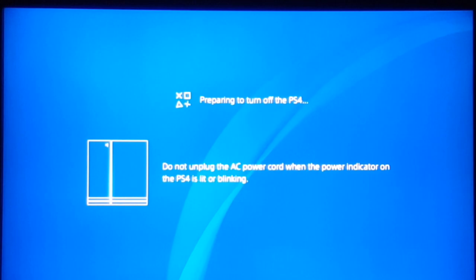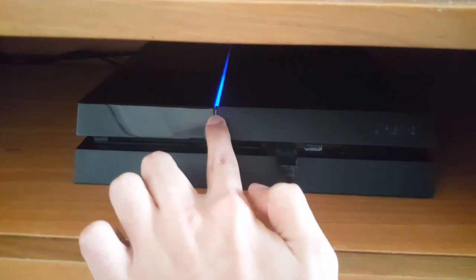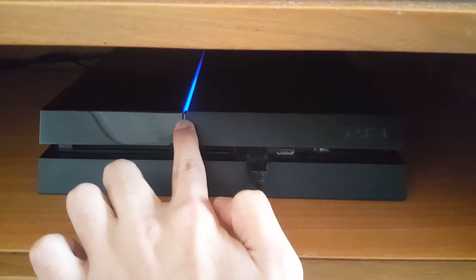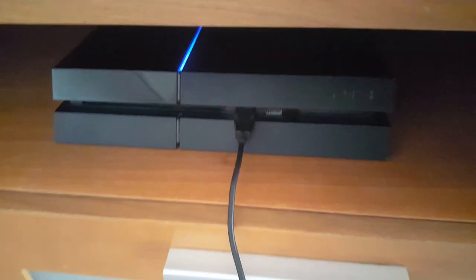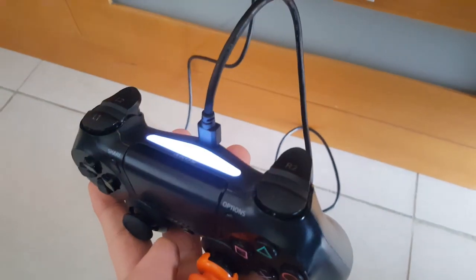What you're going to do right now is turn off your PS4, because you have to enter it into safe mode. To enter safe mode on your PS4, you have to hold the power button for at least seven seconds until you hear two beeps. When you hear the second beep, you know that your PlayStation is going into safe mode.